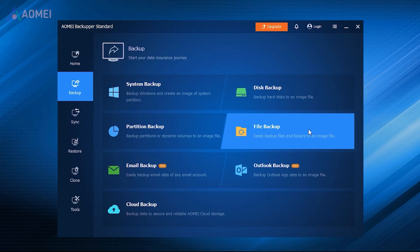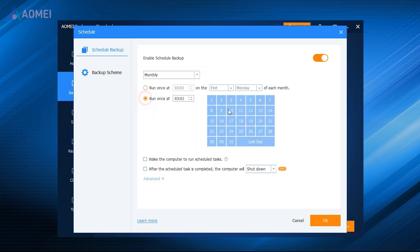Way three: using a backup tool. To backup game saves, you can also try this free backup tool. It provides various backup types, including system backup, disk and partition backup, file backup, and cloud backup. It enables you to backup data automatically. You can run a backup task daily, weekly, monthly, or based on a special event.